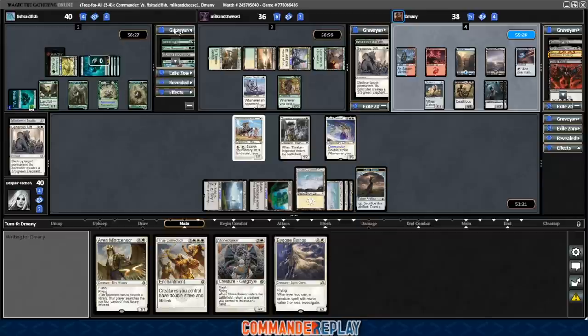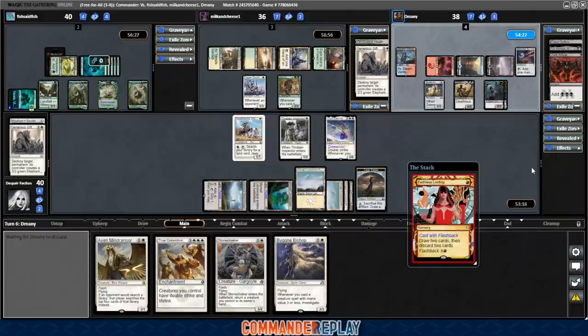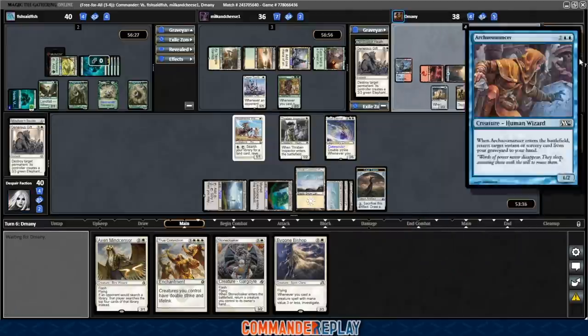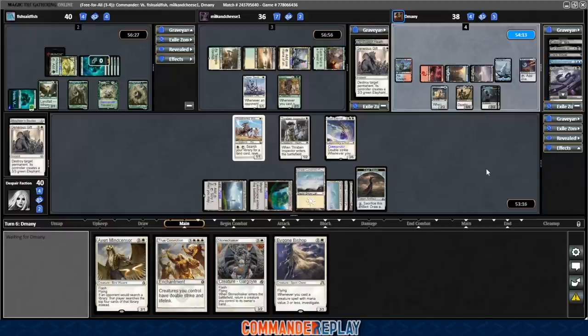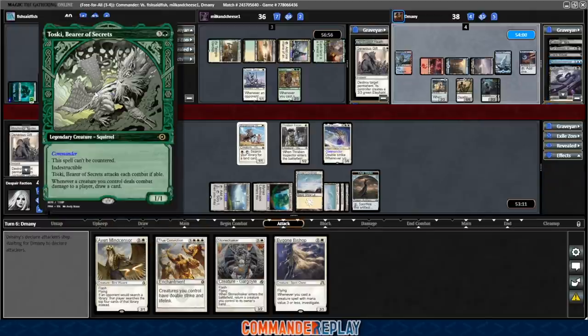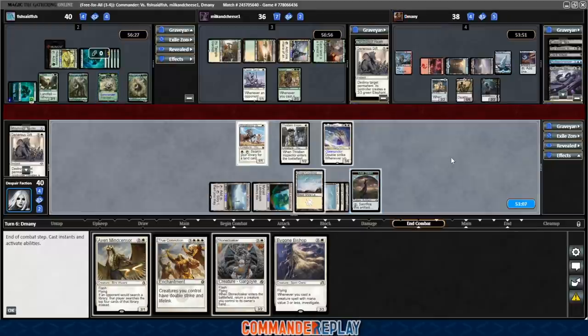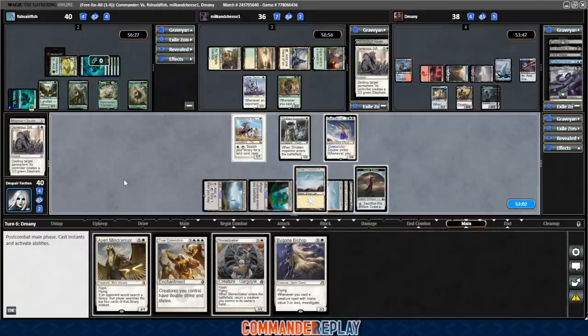Faithless Looting into the Esper Sentinel, with flashback. Kokusho and Archaomancer into the graveyard. See what D-Manny wants to do with this Grave Titan. Unfortunately Toski can just block it all day, which isn't the best. He goes no attacks — everyone has to fear the green deck a little bit. It's so strong.